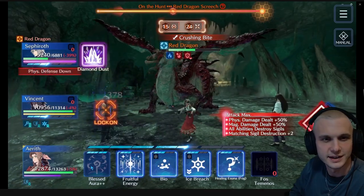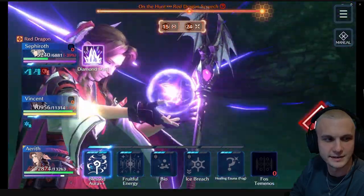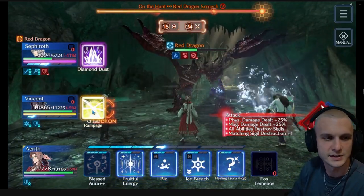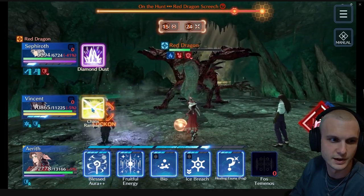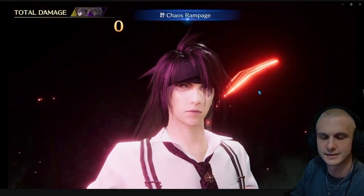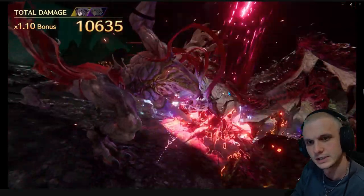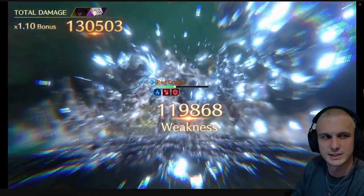Alright, so here we are doing some damage — some nice icy damage. Now I don't know what I was thinking here. I think I just launched Chaos Rampage and Diamond Dust before I get Thunder Blizzard or Icy Judgment. Yeah I did — I don't know what I was thinking there. I probably should have just waited and popped them all off at once for the high damage.